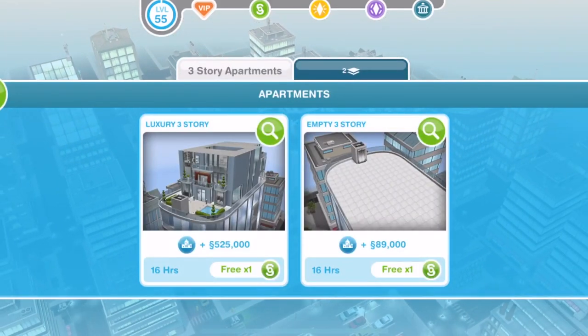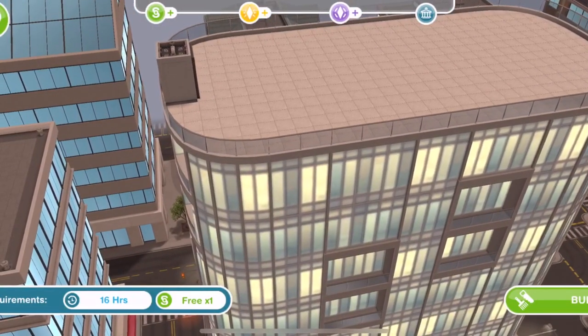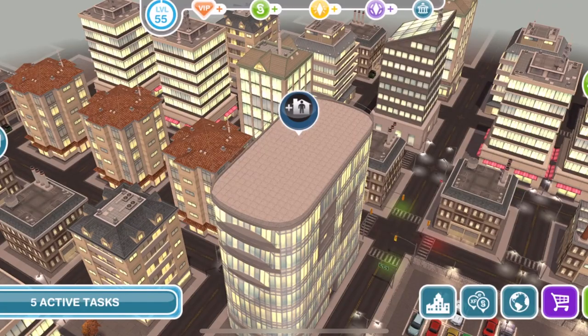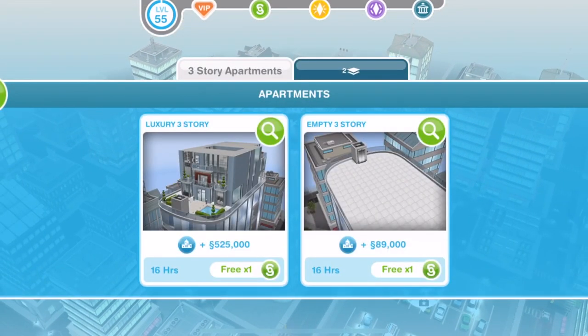If you just complete the Downtown Developer, you get access to the empty three-storey — just an empty lot that you can build a three-storey penthouse up there. The real fun is where we can build this luxury three-storey penthouse. So the first one is three of these. Let's go ahead and build it.